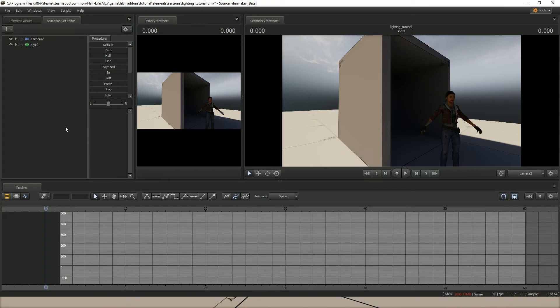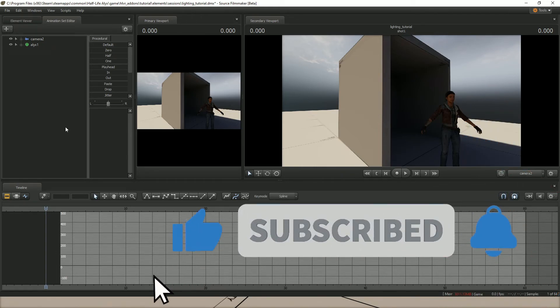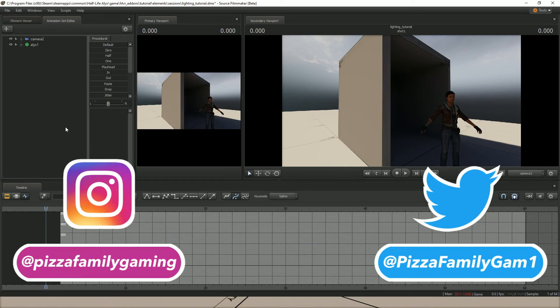So that's how you put the lighting from your map into S2FM to light your characters and props correctly. Like the video if you want to see more tutorials, and let me know in the comments if there are any other tutorials you'd like me to make. Make sure to subscribe and follow us on Twitter and Instagram — I'll see you in the next video!